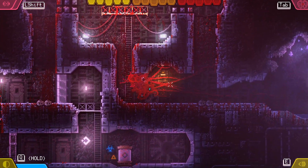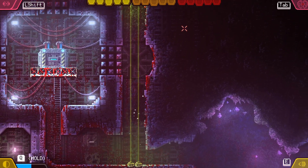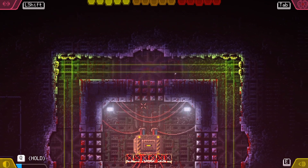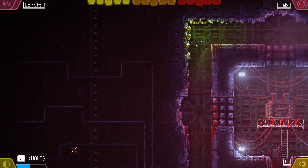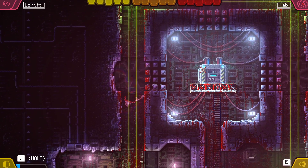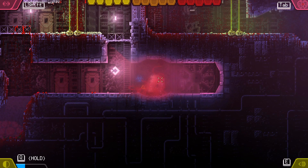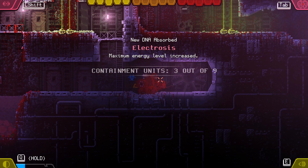But if I was smaller, that would still help out a lot. Alright, let's give that another shot. Climb up. Let me just wait here. So it doesn't drain unless you move. That's good to know. Oh crap, we got it! Yeah, baby! In your face! Alright, we got electrosis. Maximum energy level increased. Containment units, 3 out of 9.